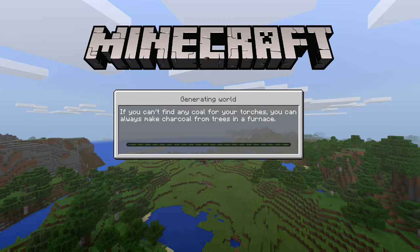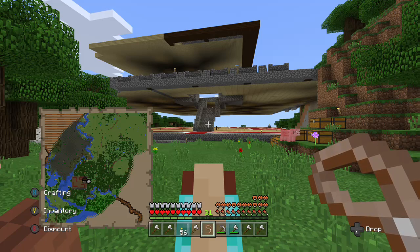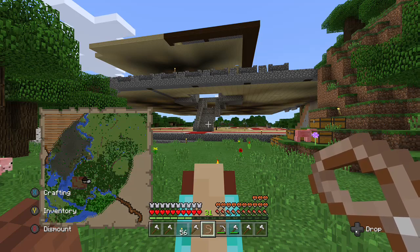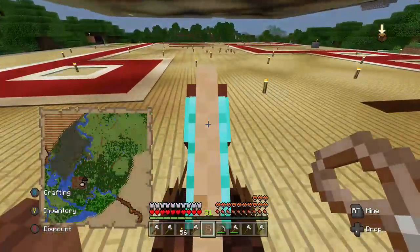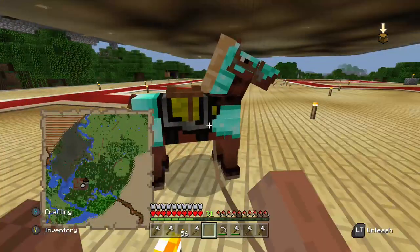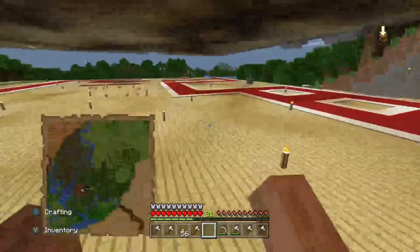We're heading to the evoker's house — the woodland mansion. I'm not sure exactly what those mobs are called; they're like an evil version of villagers. Their woodland mansion is a massive structure — I mean huge. And in front of you you can see the head of my horse.